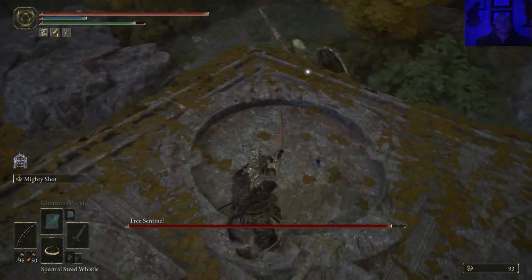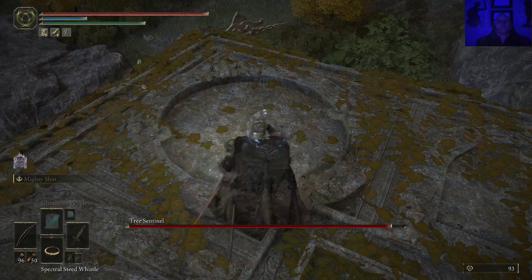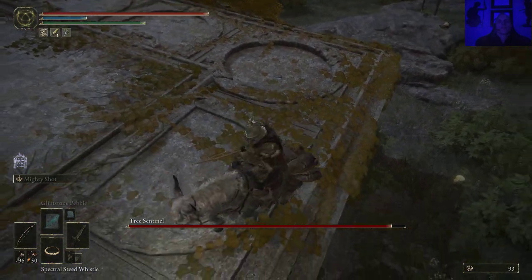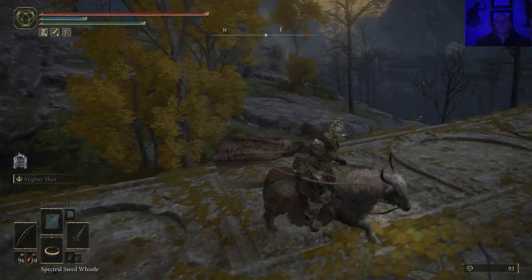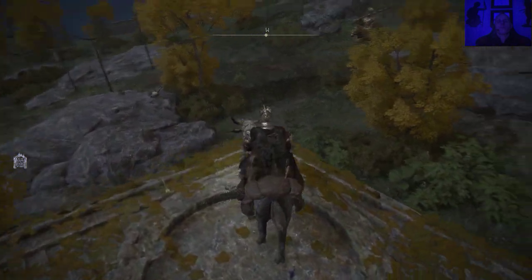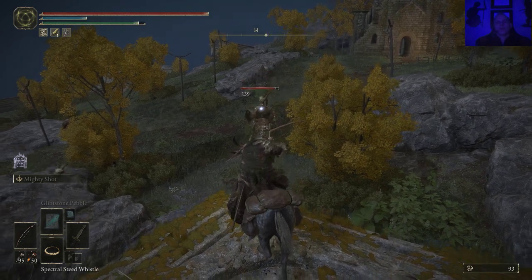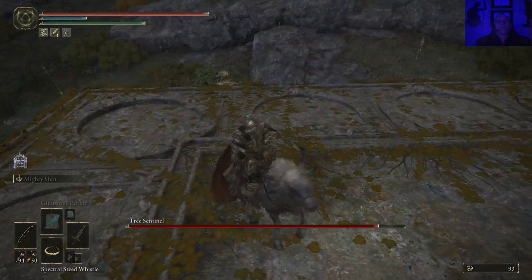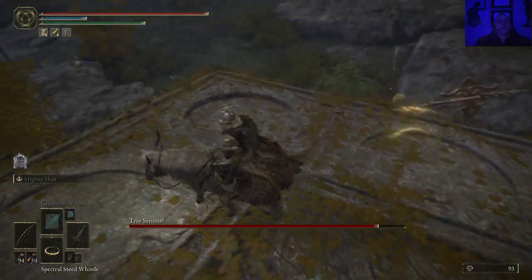Let's get back on the horse — that would give me some height advantage. He might disappear and go back to his patrol route, but it's not a big deal, he'll be back. You just kind of plink him from here. It's a pretty good technique. He can ultimately hit you if you're not careful, but he's really not going to be that big of a challenge overall.